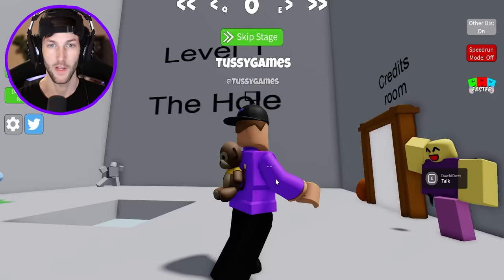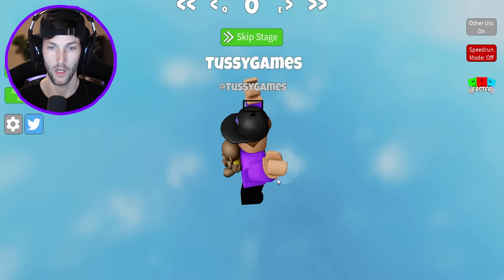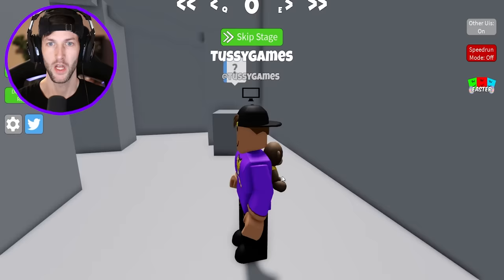Level one: the hole. I think we just need to find an oof block, unless we just jump down into the sky and oof. Did it work? Oh, I think it worked. Okay. Level two,